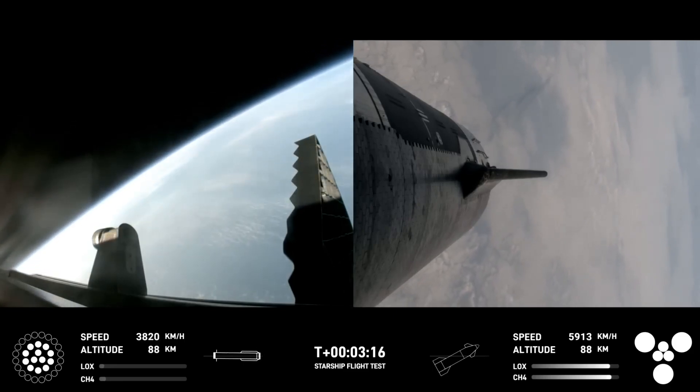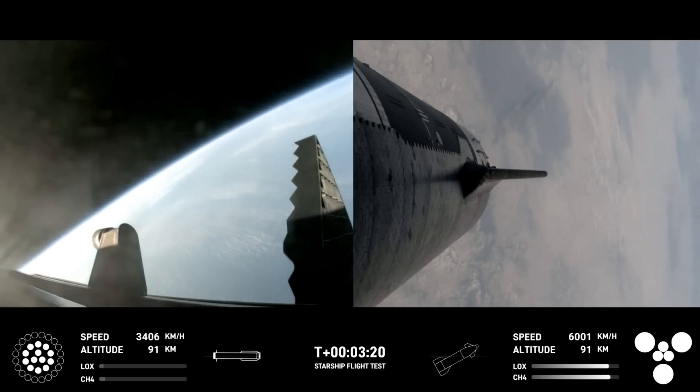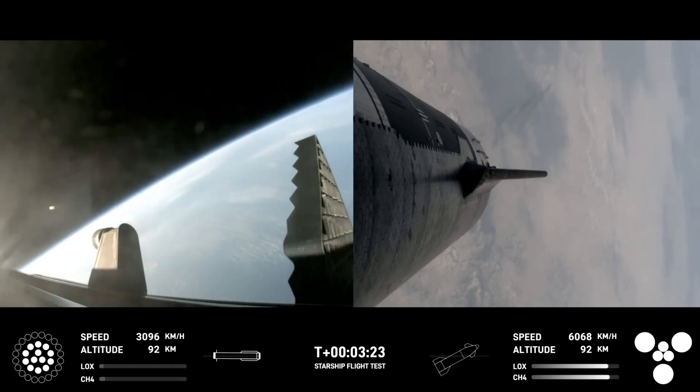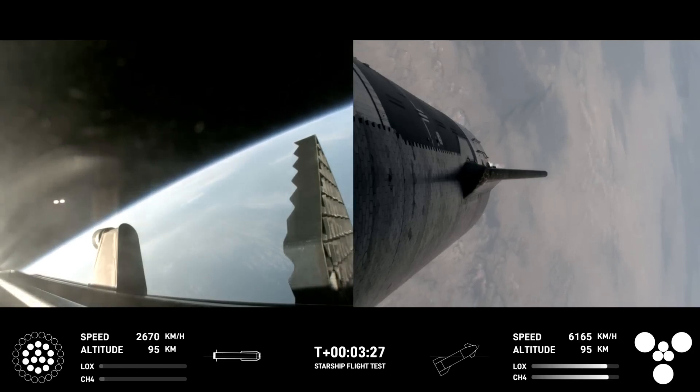We got a booster on the way back to the Gulf and a ship on the way to space. Acquisition of signal Stennis. Ship chamber pressures are nominal.